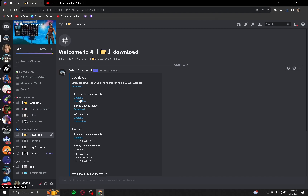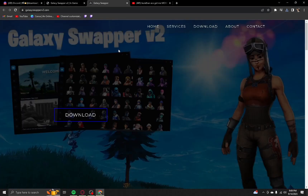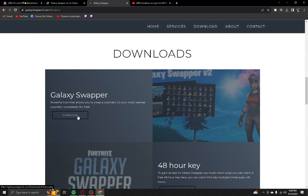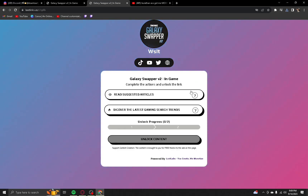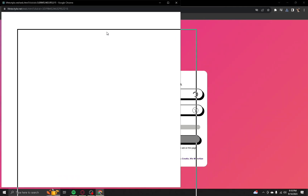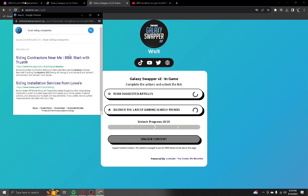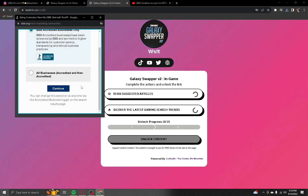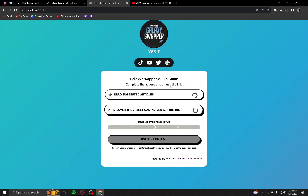Under it, it's going to say Loot Link. You're going to want to go ahead and click Loot Link, and then you're going to want to click this little website button right here. Then click Download, and then click Download again. It's going to give you this little download button — you're going to want to click that — and then you can click Read Suggested Articles. It's going to pop up something like this; click on them, it doesn't cause any viruses or anything. Just close out and let it load for a second, and once it's done loading I'll come back and continue the video.